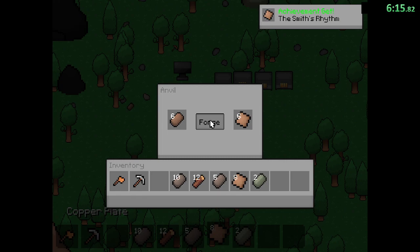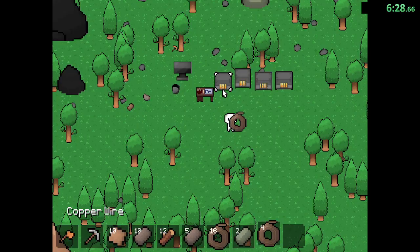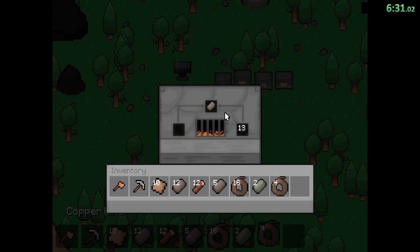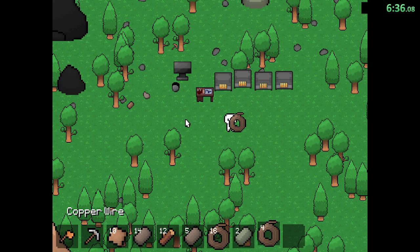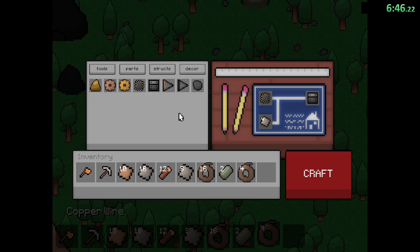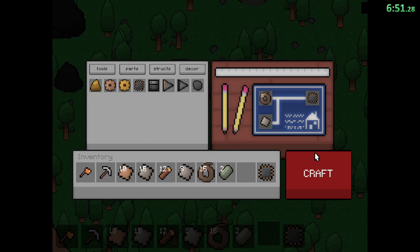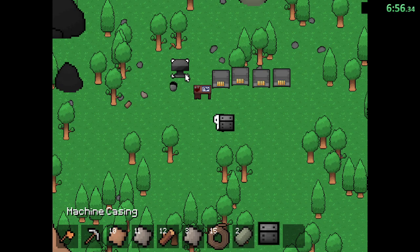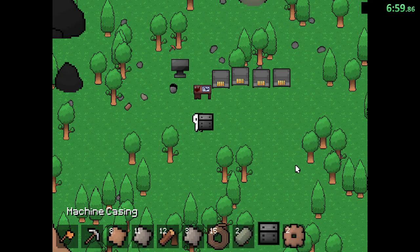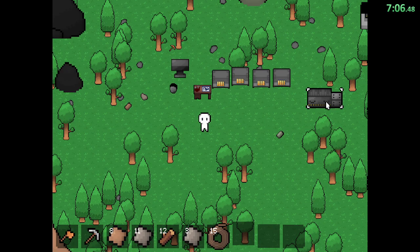I will need to keep one iron uncooked so I can crush that later, and three copper uncooked — the rest I'm going to turn into plates. Some of these plates will actually be turned into wires. We need exactly 20 wires, because the machines need a microchip which requires wires to craft. We're going to turn the rest of our iron into plates, and we are now going to make the first machine — so we're going to craft the microchip, the machine casing, the copper cogs, and then make the crusher.